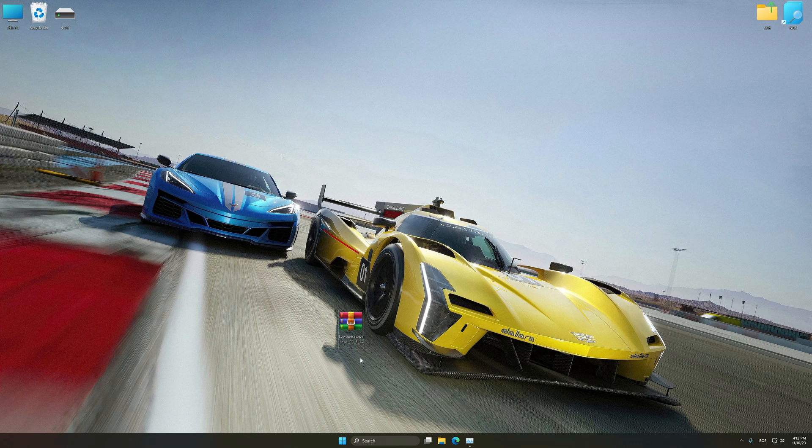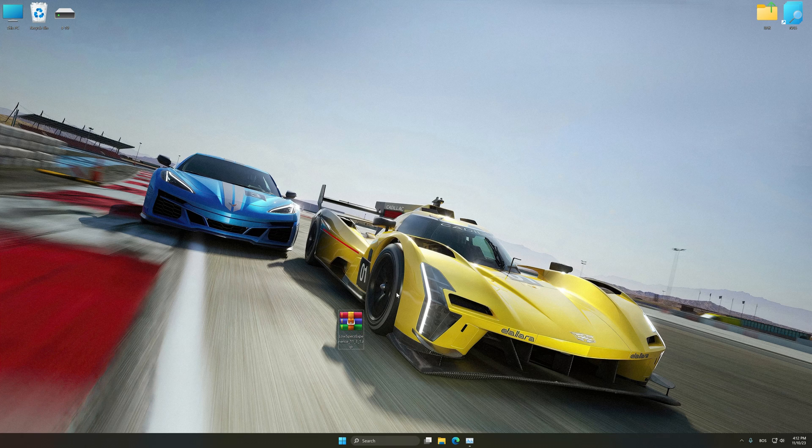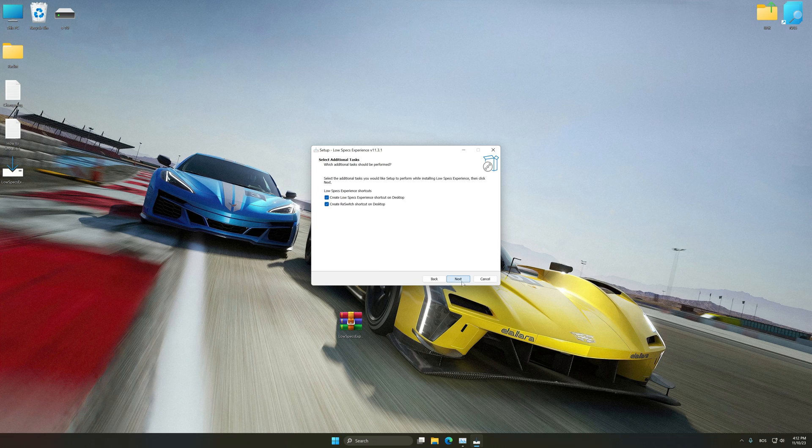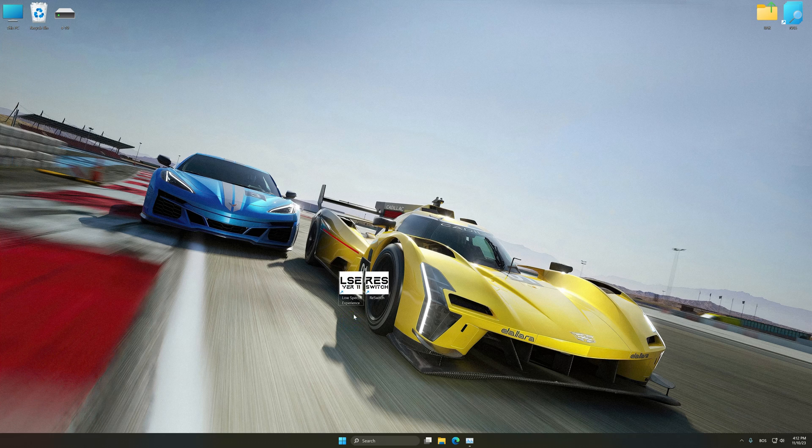Before we proceed with the optimization process, download and install Low Specs Experience. The download link is available in the video description. Low Specs Experience is a PC video game optimization solution that I developed, which allows you to optimize your favorite PC games for maximum performance. First of all, start the installation process for Low Specs Experience. Once the installation is complete, start it from the newly created Desktop shortcut.